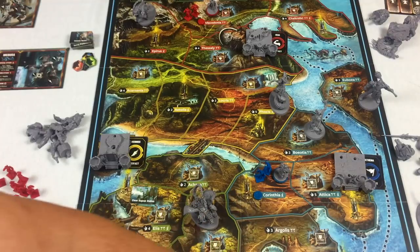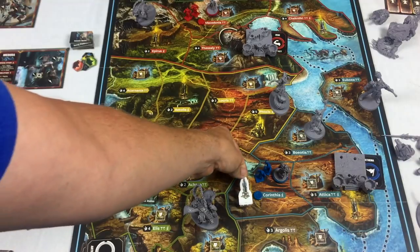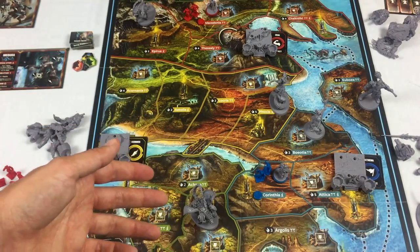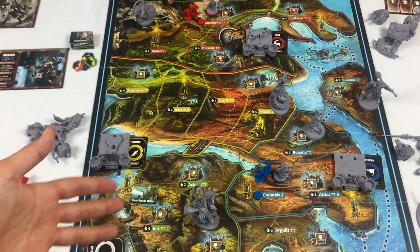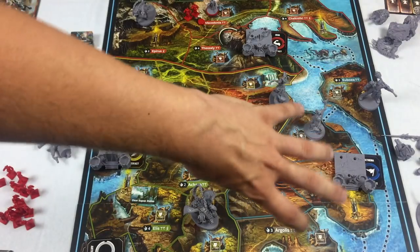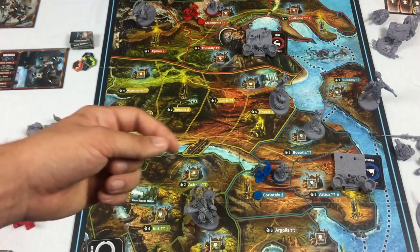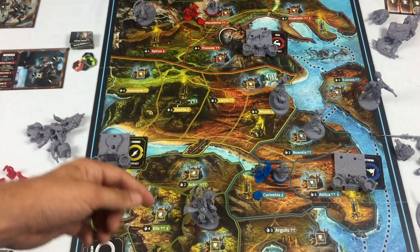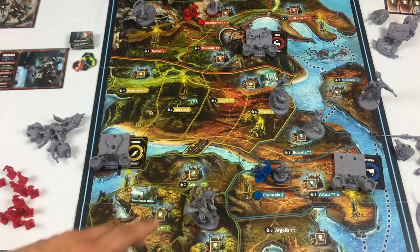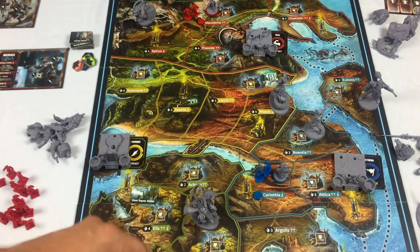The second victory condition involves temples. We'll be building these temples on the board where you see the artwork with pillars. If a player controls five regions with a temple, that's also a victory. So you can either amass armies into singular lands, or be strategic and pop up where temples are located.